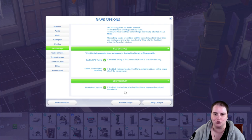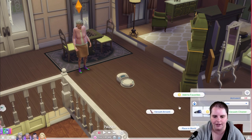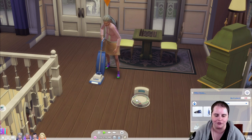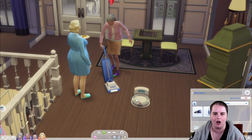If disabled, dust-related effects will no longer be present on played households. That is something I would definitely do because I think these dust bunnies are really dumb — I would not want to play with this. I do like the dust though. I don't understand why they had to add these stupid dust bunnies. Why couldn't the house just get dusty and need to be cleaned? But if you turn off the dust system, your Sims can still use the vacuum cleaner, the house just won't get dusty or filthy and you won't get dust bunnies. You just have to use your imagination on what they need to vacuum. Sims 4's motto should be 'use your imagination.'